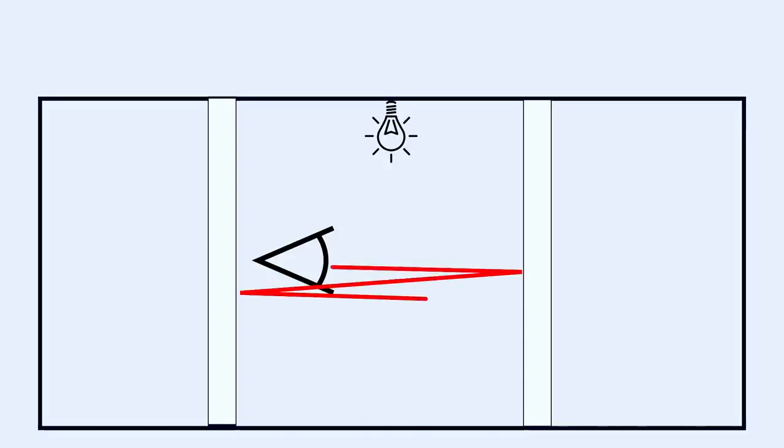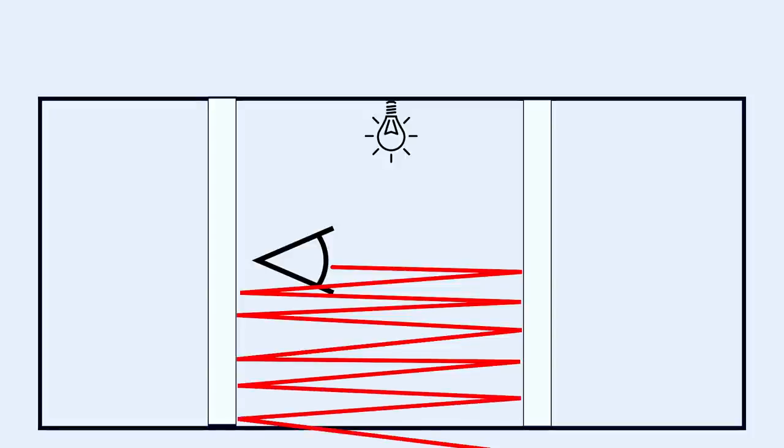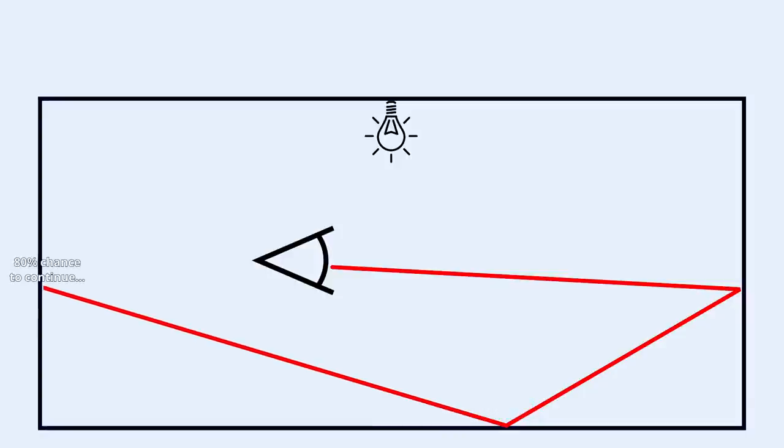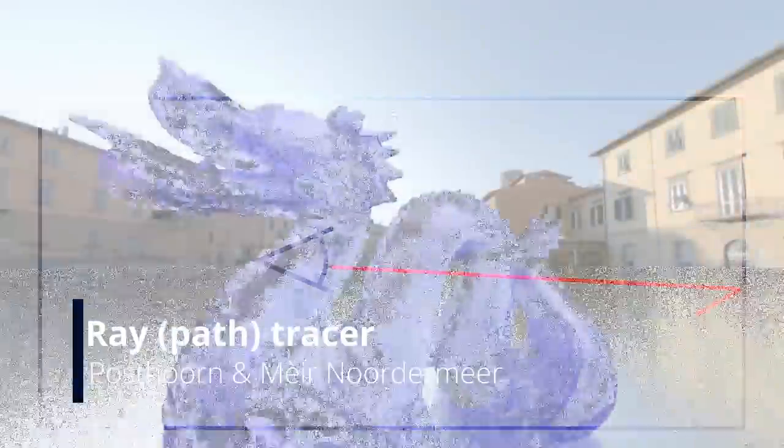But when do we stop bouncing? Do we just keep going until we eventually hit a light? What if we are stuck between two mirrors? What if our ray leaves the scene and never hits a light? The solution is one of my favorite parts — similar to the real world, the bouncing of rays is all based on probability. When we hit a surface that absorbs 80% of the energy, 80% of the ray gets absorbed and 20% gets reflected. This means that every time we hit a surface, we throw a die to determine if we shoot another ray or not. That way our rays don't get stuck bouncing around infinitely. To get the correct result for a pixel, we just need to take the average color value of all the rays we shoot.